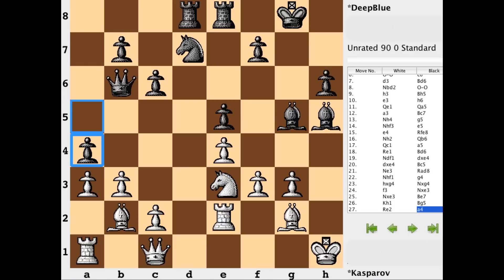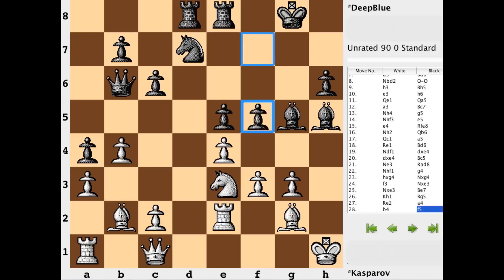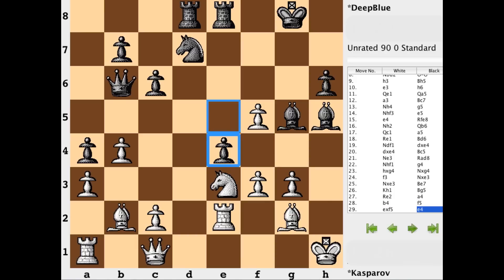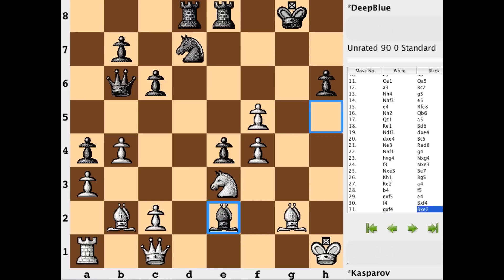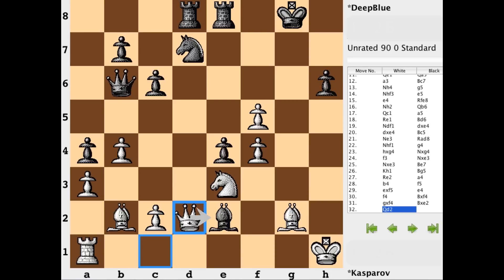First we have some action on the queenside — a4 is met with b4, keeping things closed. Now f5 comes right at white, opening up the position at least a bit more, where white is the side in these uncomfortable pins — the knight and this pawn. e takes f, e4 is played, pressure on that f pawn, but we just have f4 giving up the rook. We have bishop takes rook right away. And this is one point in the game where I thought, why not first maybe take the pawn on f4? The reason it wasn't played is because after g takes bishop, bishop takes rook, we would have the very calm but deadly queen to d2, hitting the bishop and also threatening to get on this highly weakened dark square diagonal.